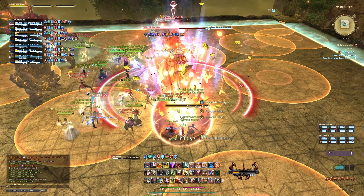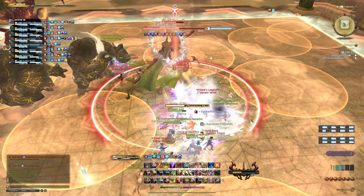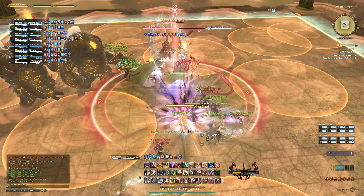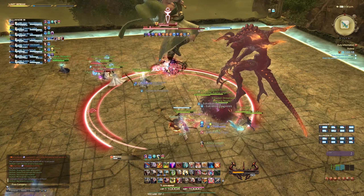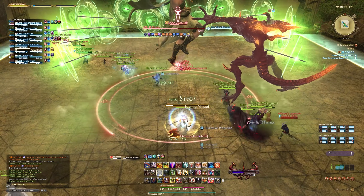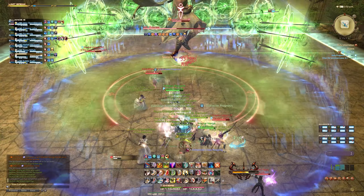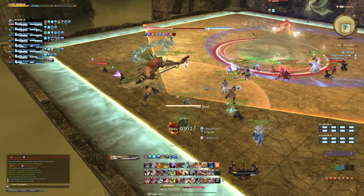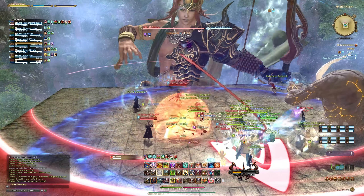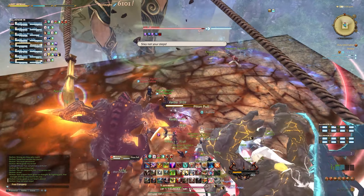Next, the boss jumps back into the middle and there's a big stack marker — if you have it, please run close to the boss so everyone that's melee can keep damaging him. This is followed up by Soaring Minuet, which projects an AoE around the boss except for one safe side — you can see it by looking at the green markers around the boss. That's followed up by a tank buster. Because everyone's grouped up you'll have to spread out a little bit — if you're a tank, just stand still if people are running around you, and let them dodge instead.